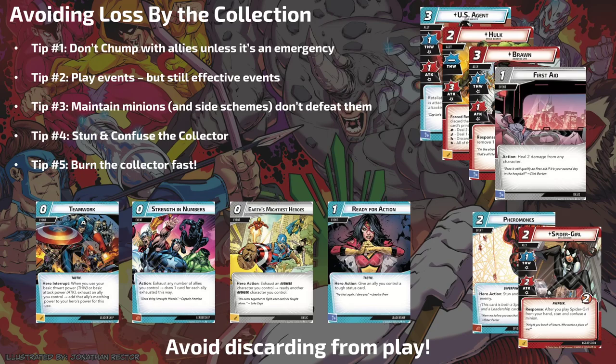Tip three: maintain minions and side schemes — don't defeat them. If a minion comes out, the natural inclination is to punch it in the face so it doesn't ping you every turn. You can't do that with every minion. There were nine minions in Menagerie Medley, so if you defeat them all, the Collection just gets overloaded. You've got to find ways to let those minions stay on the board without being devastated. Hulk can block a two-damage minion four times with Honorary Avengers — that's four turns to empty the Collection before that minion needs to go there.